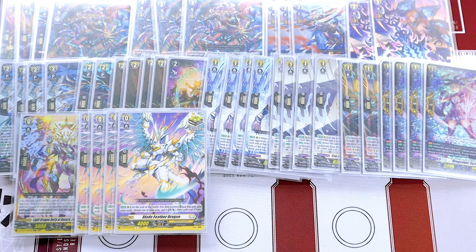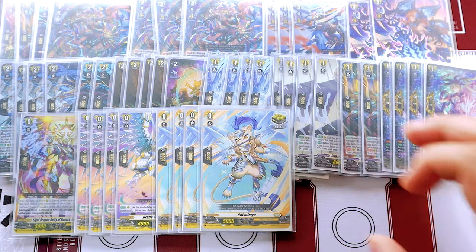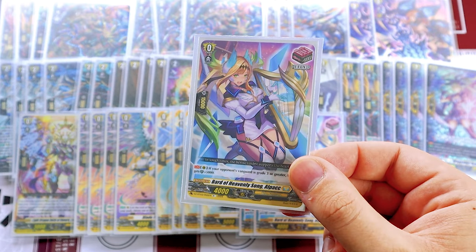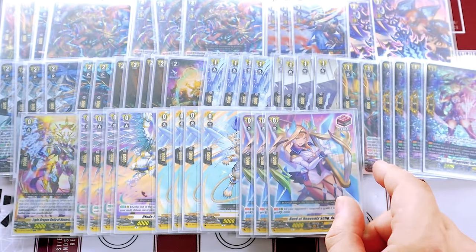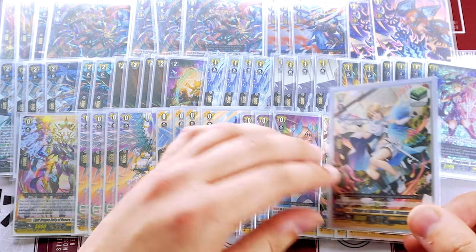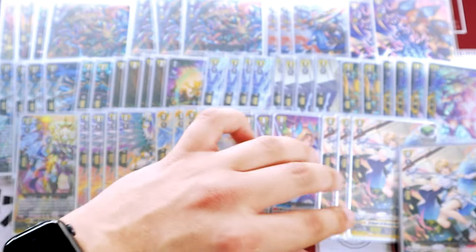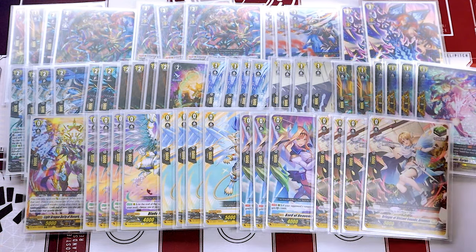We're sticking with the traditional Keter lineup: four Blade Feather Dragon crits, four vanilla crits — the reprint crit from the festival booster — three Alpac, which got reprinted in DZBTO3 which is really nice, and of course four heals. I'm not doing anything crazy with heal triggers, just sticking with the vanillas. Nothing really crazy going on here — it's very simple.